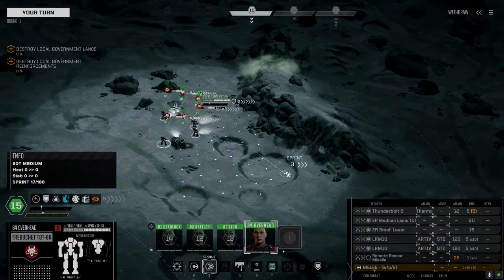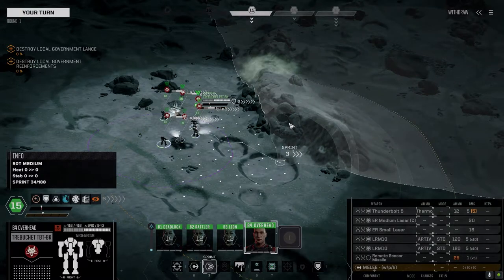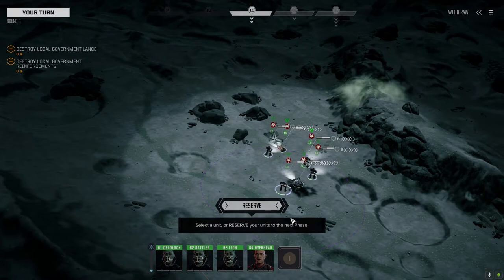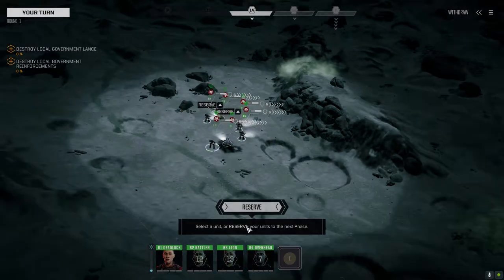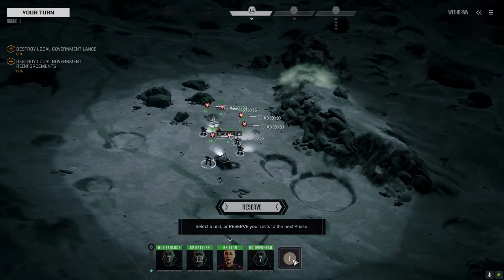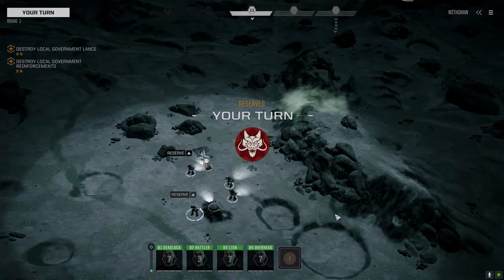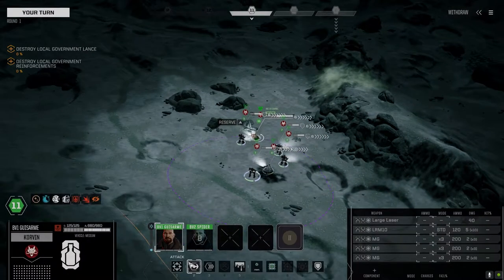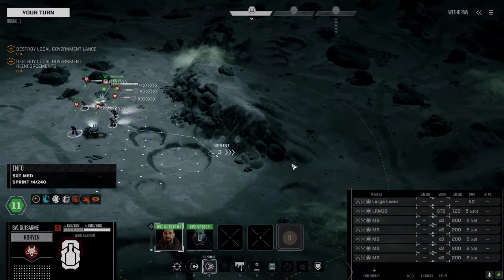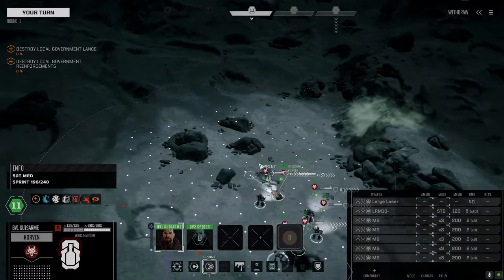We got half decent speed, that's one good thing. I guess we could try and push. I'm gonna get the Corvin moving first. Corvin goes in 11 — what are we at, 13? Man, we're gonna lose initiative next turn. Yeah, you can't get all the way up there. I should probably scout these guys.